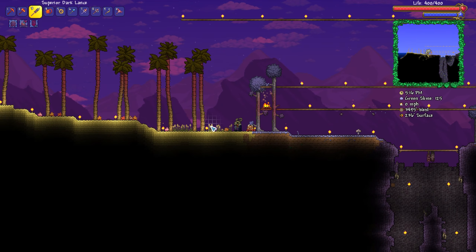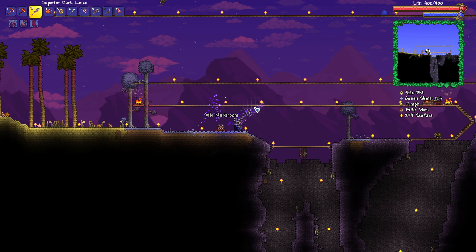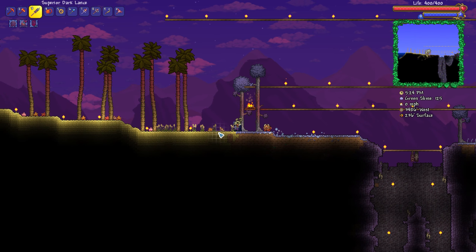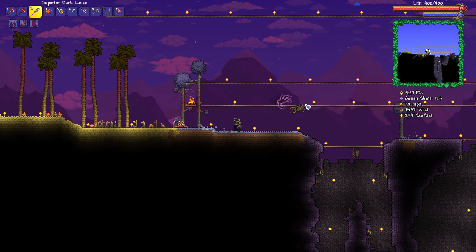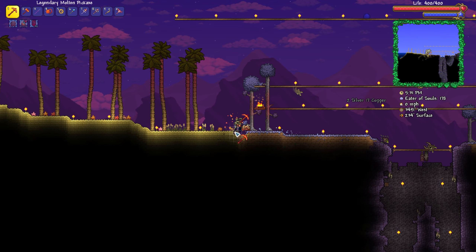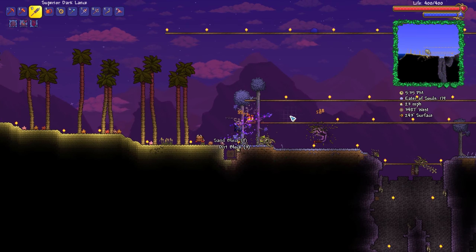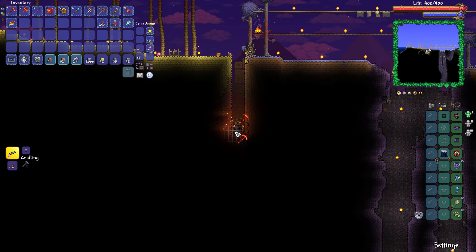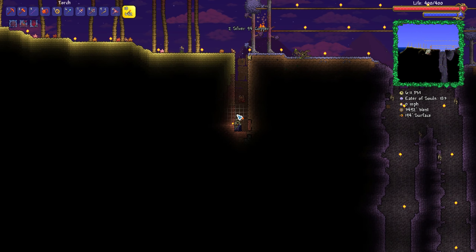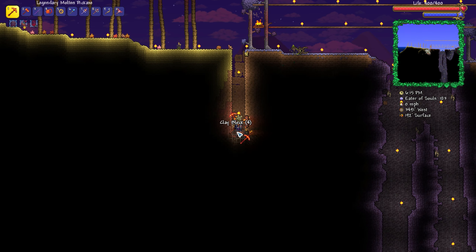So here we are, my friends, at the left-hand side ocean, and it looks like — I could be wrong when I say this — but I do not believe the corruption spreads onto sand from dirt in pre-hard mode. But in hard mode, I'm pretty sure it will. So what that means is we need to go ahead and add in a little bit of a biome shield around here. Let's go ahead and dig ourselves a bit of a thing here.